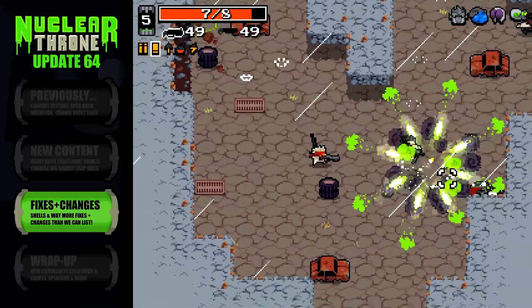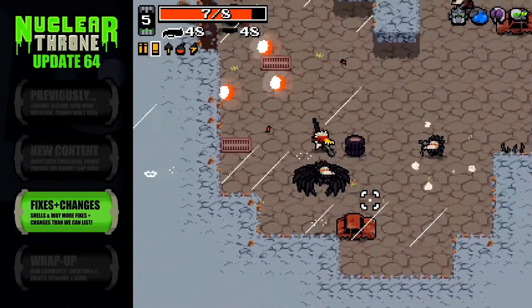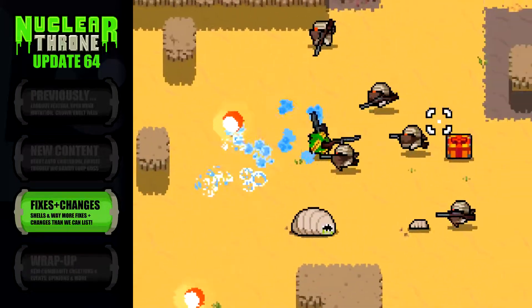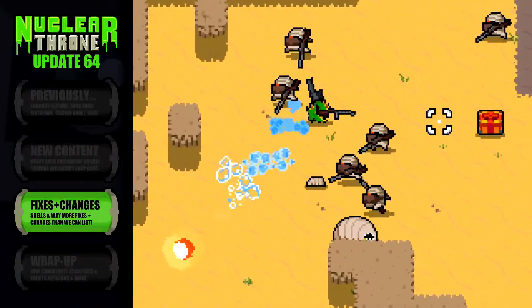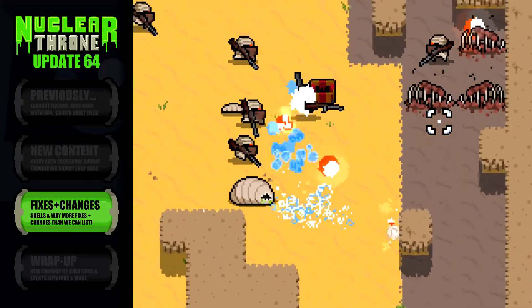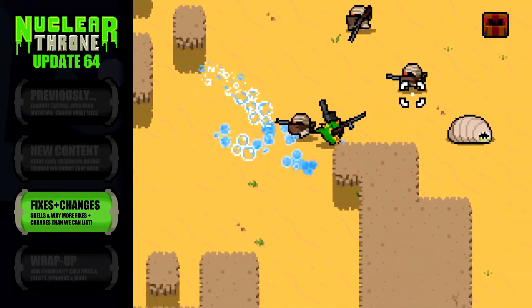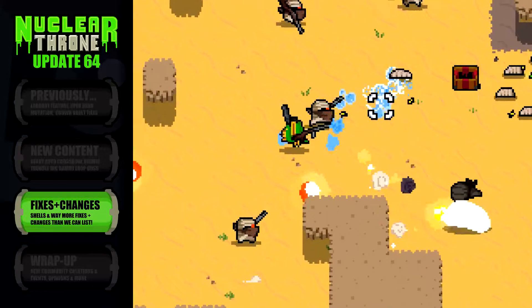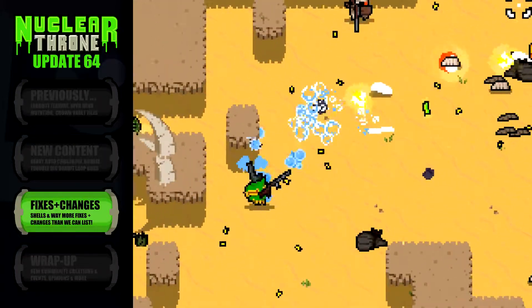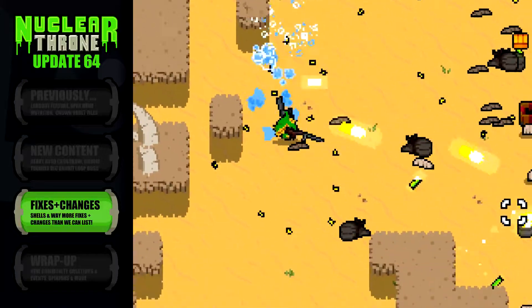It should also be noted that the shotgun shoulders mutation can reactivate this damage boost momentarily. Fish now angles in the direction he is facing when using his throne butt, and Vlambeer note that eventually this will be animated. As a side note, we've decided to feature this change so prominently because, as of this recording, Fish's throne butt is currently bugged, allowing for an infinite row that lasts the length of the level.